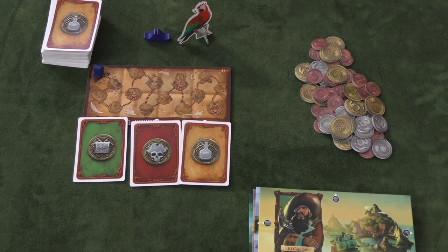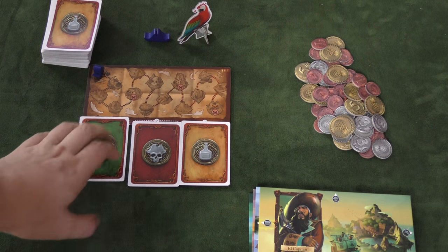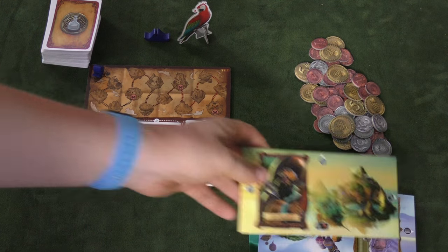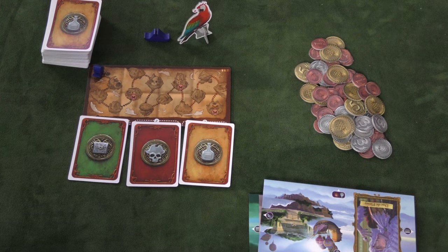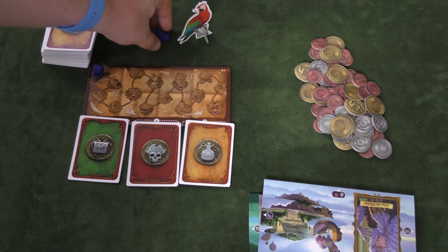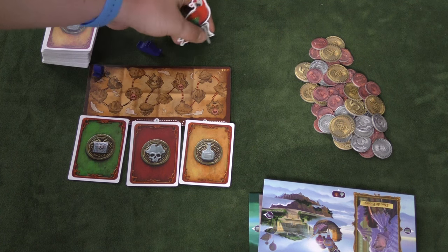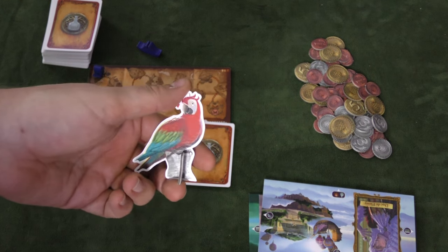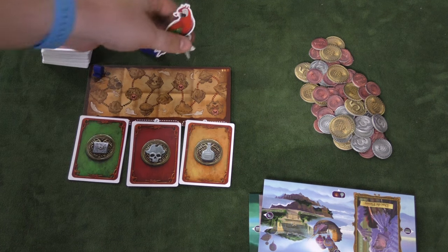The goal of this game is to get the most victory points, and players are going to do that by getting coins, which are worth one victory point, and getting cards. Each player is given a pirate board, which is just where you're going to keep the different cards you get over the course of the game. They'll start with some money. One player is given the first person token, just to remember at the end of the game who had it. And they also get the parrot. The parrot will win some tiebreakers, however the parrot can be stolen by different cards.